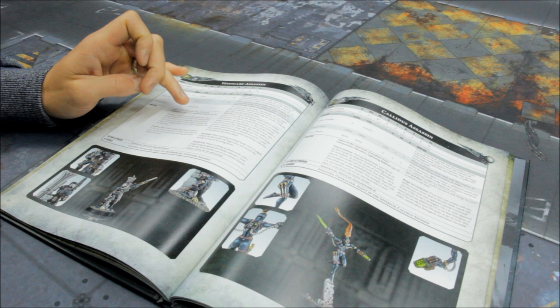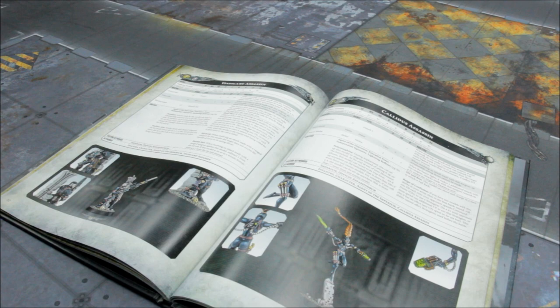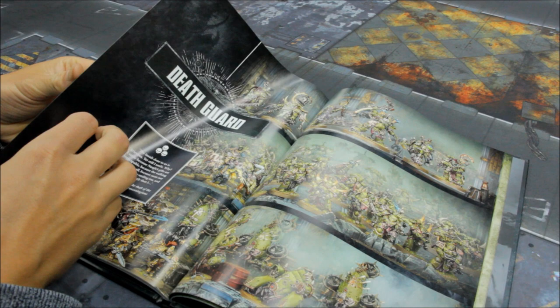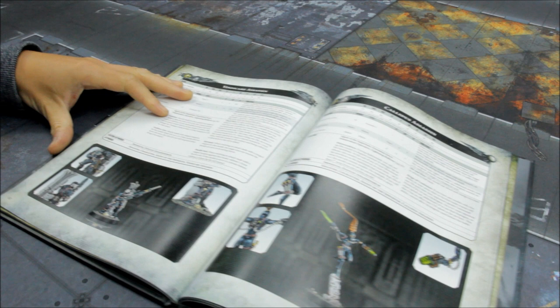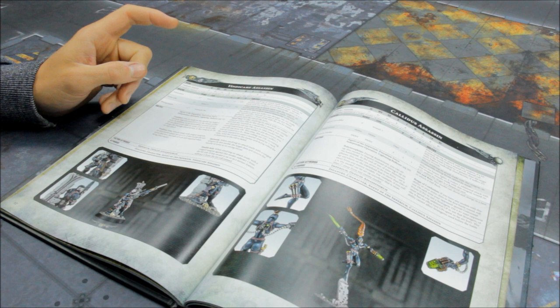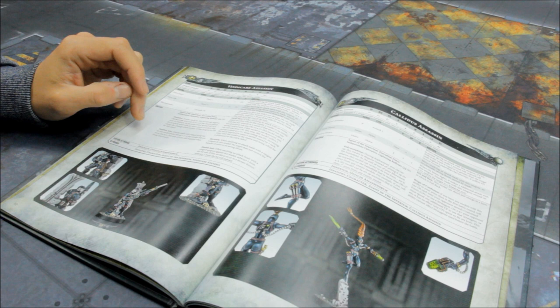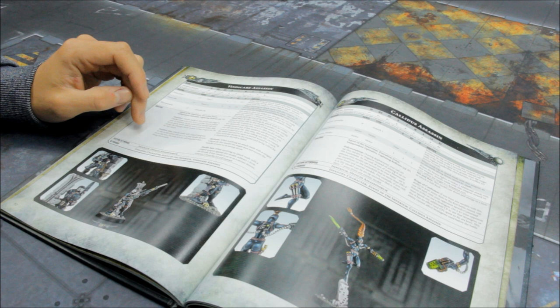His firepower is okay at the moment but not utterly deadly — but what you get here is Deadshot. Attacks made by this model can target a character even if it's not the closest enemy unit. In addition, an unmodified wound roll of a 6 for an attack with an Exitus Pistol or Rifle changes the damage characteristic of that weapon to D6 instead of D3. Faultless Aim: attacks made with ranged weapons by this model always hit on a 2+, if this model did not move this turn — and it's still a 6 for Overwatch. So he ignores modifiers and just hits on a 2 if he sits still.